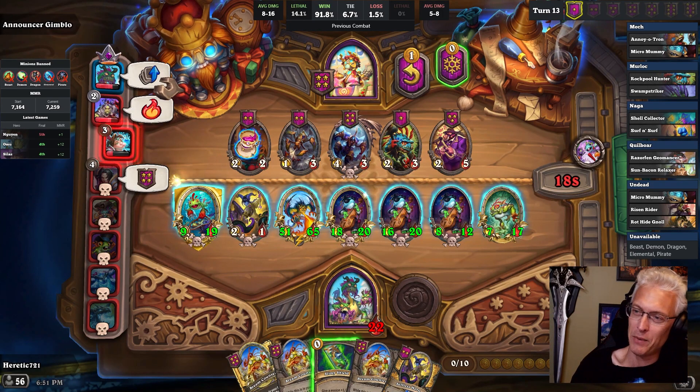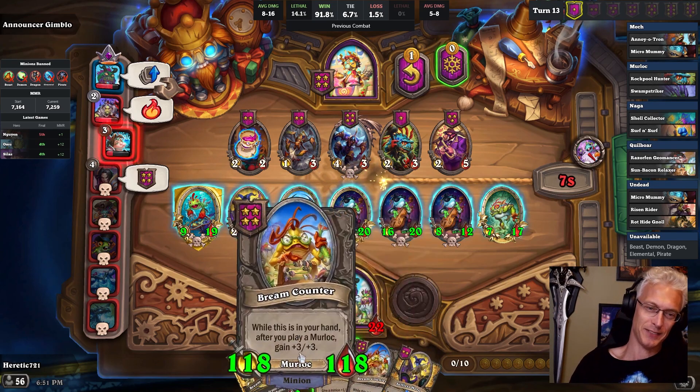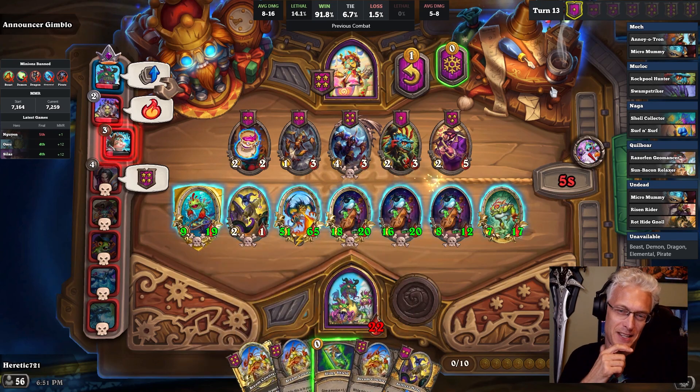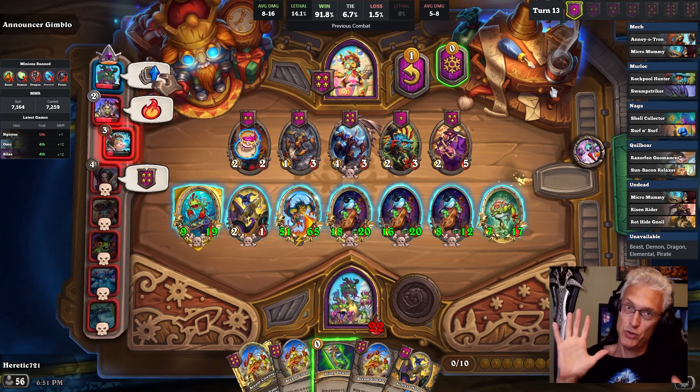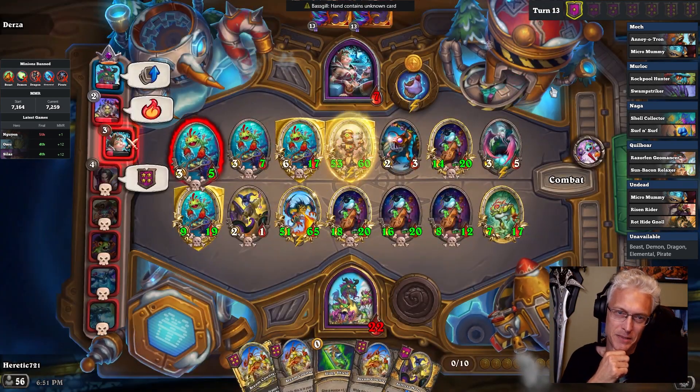There's no reason staying on three because we're not going to find what we need on three. Anything can happen in this battle. The board is strong as hell on the left and then weak on the right. So if we keep swinging right — the lower damage. Okay, maybe too far on the right.